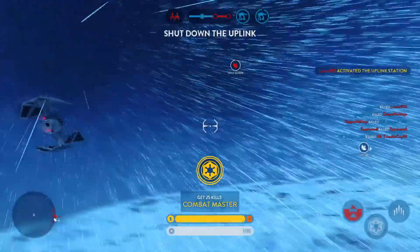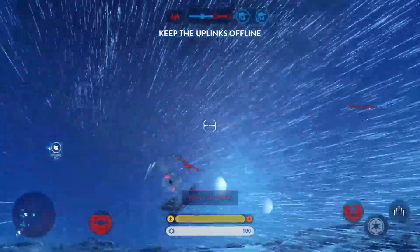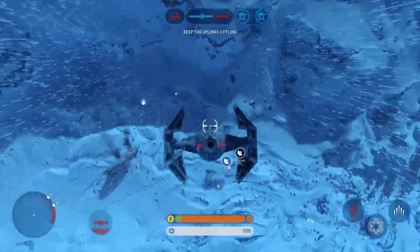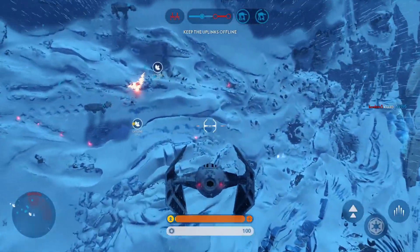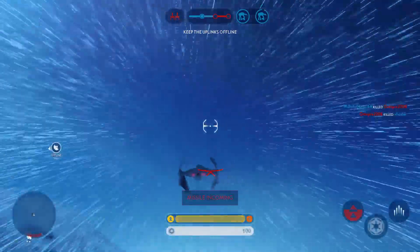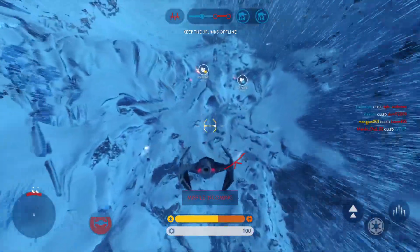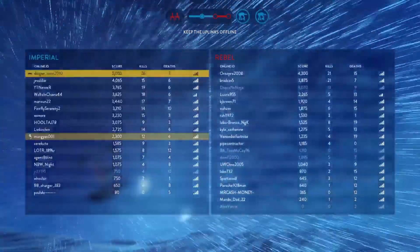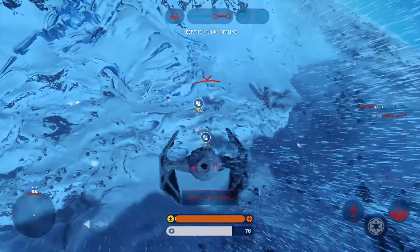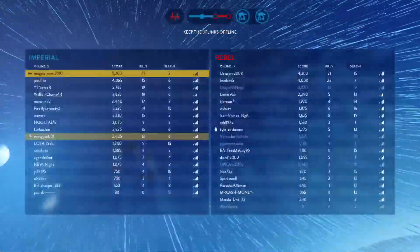Scanners indicate the Rebels have activated an uplink station. Look out, missile lock. They've fired homing missiles. They're locking on to you. Homing missile headed your way. They're trying to get a lock on you. Missile closing on your position. Missile lock on you.